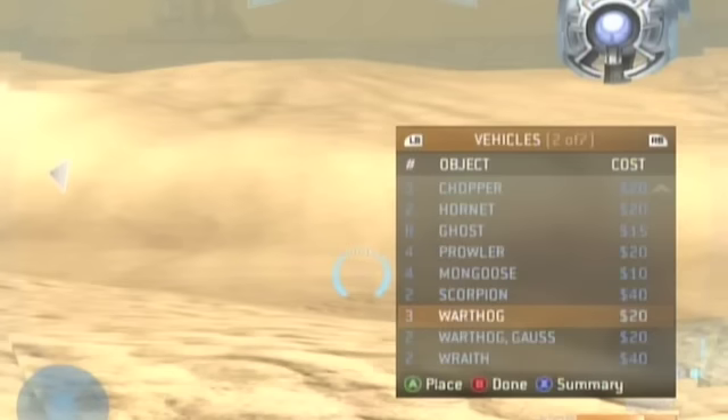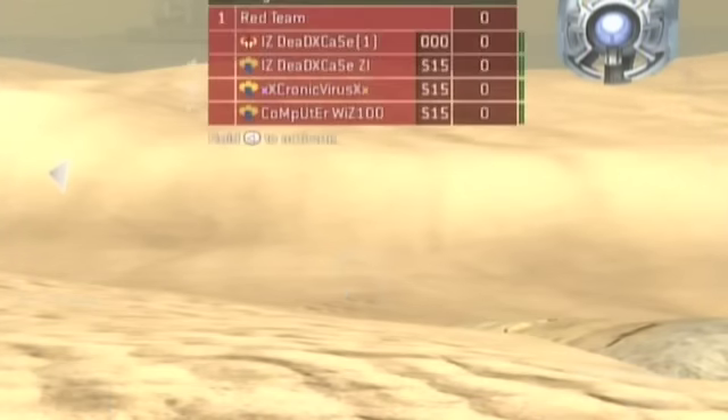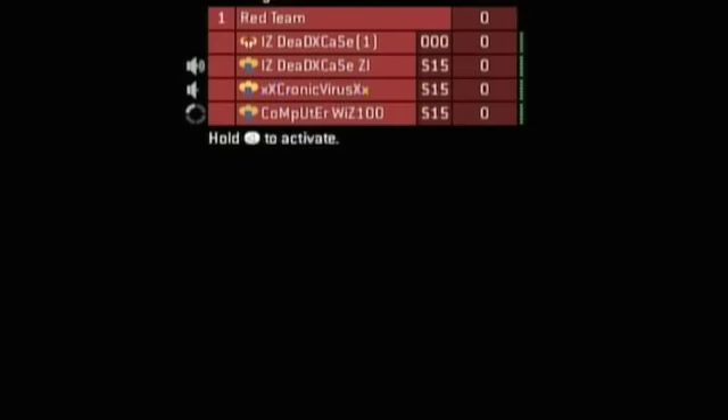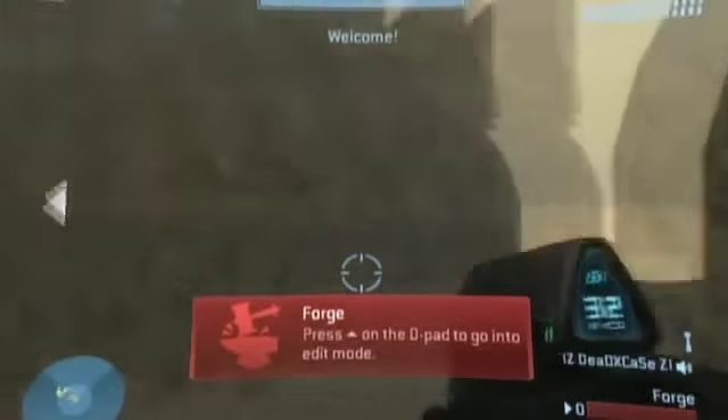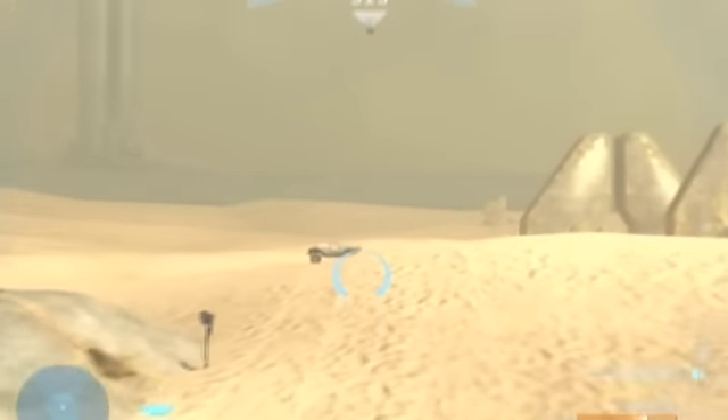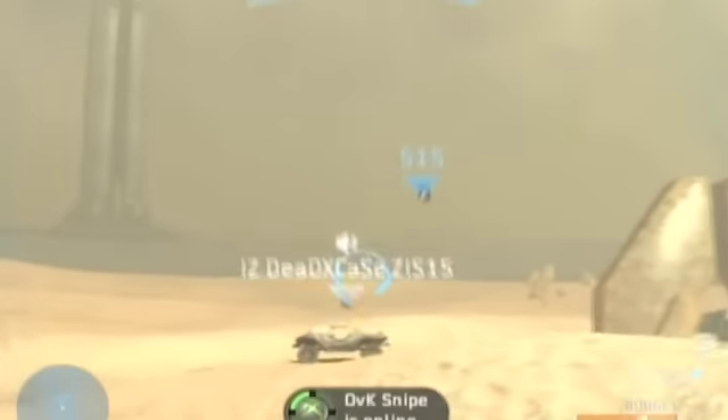Do it. Alrighty, here I go. Round over. Here we go. We ballpop. Go back to where you spawned it, and the warthog spawned. As usual, I am the king of glitching. Every glitch I do works.